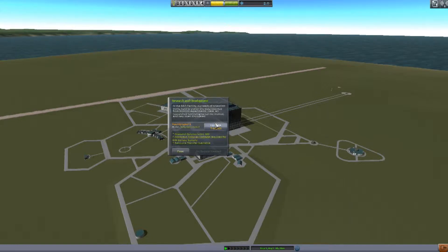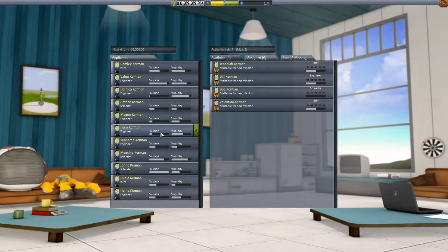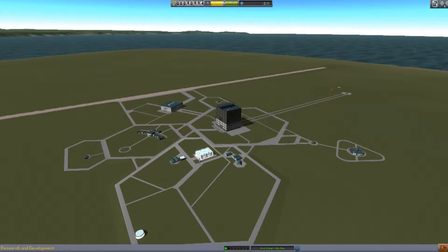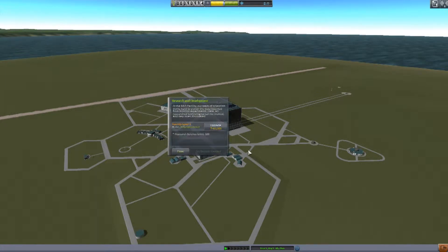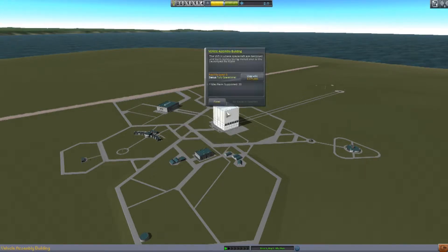I don't have that much money — I must have accidentally clicked on it. If you right-click on buildings, it allows you to upgrade them and things.